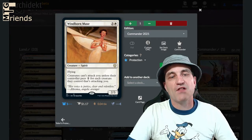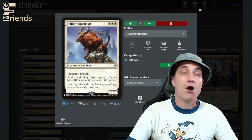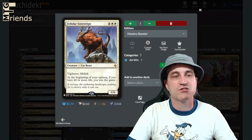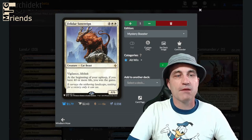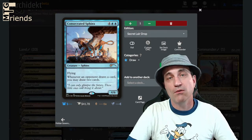Windborn Muse — a 2/3 flyer for four mana. Creatures can't attack you unless their controller pays two for each creature attacking you. We've got an alt win condition: Felidar Sovereign for six — a 4/6 with vigilance and lifelink. At the beginning of your upkeep, if you have 40 or more life, you win the game.